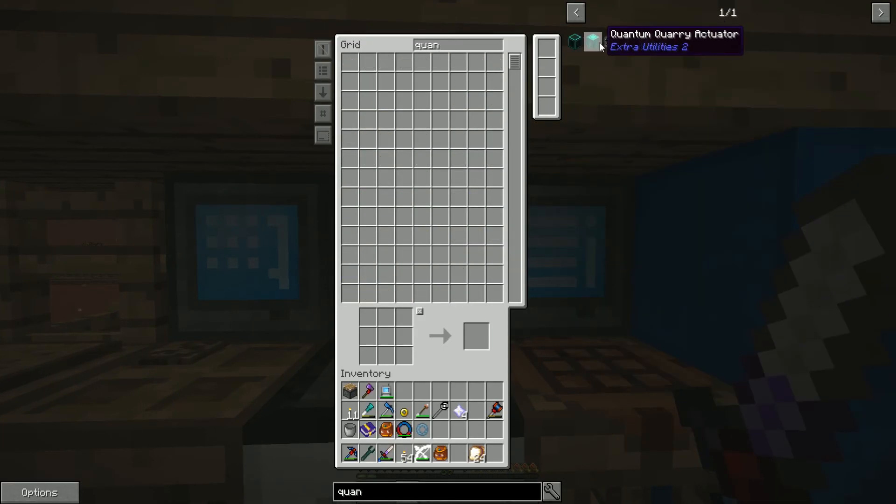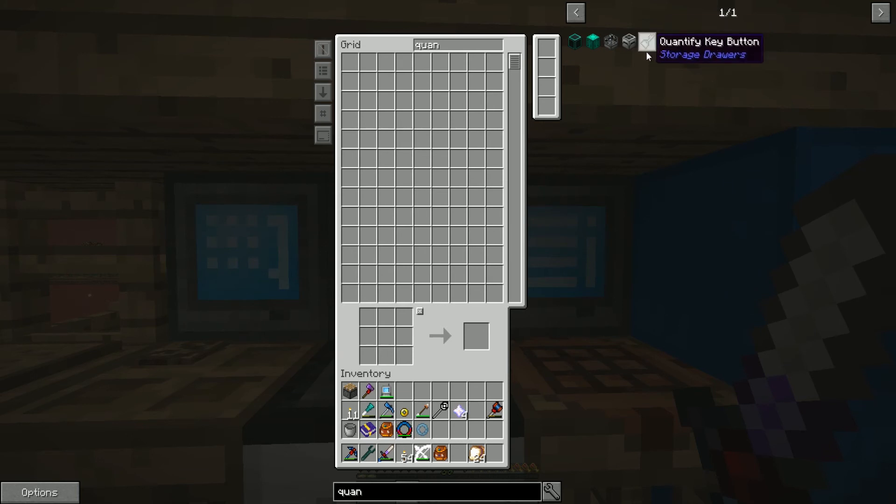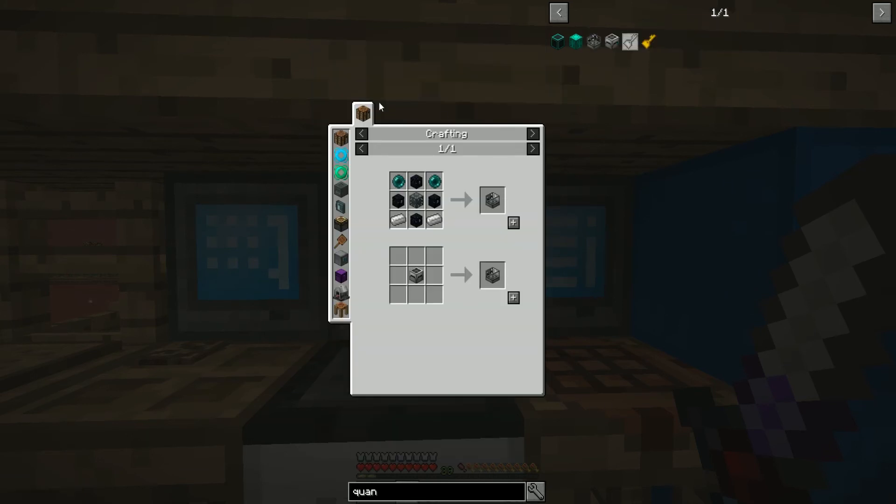Quantum storage is added by its own mod and is very similar to the deep storage unit from Mine Factory Reloaded — at least that's my guess, we're going to find out. To make one is actually pretty simple. All you need is a machine chassis from Ender IO, obsidian chests, ender pearls, and some iron.